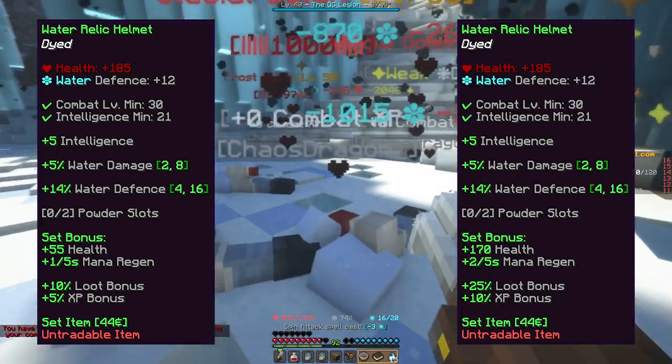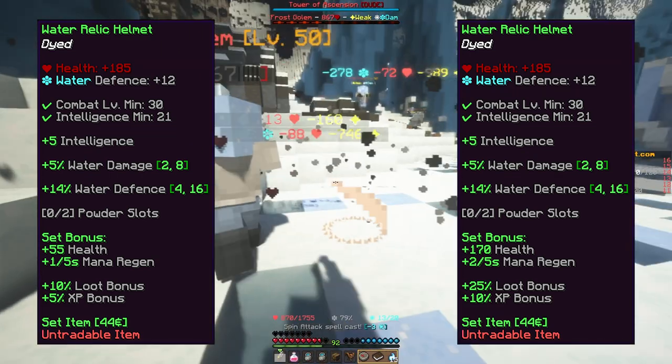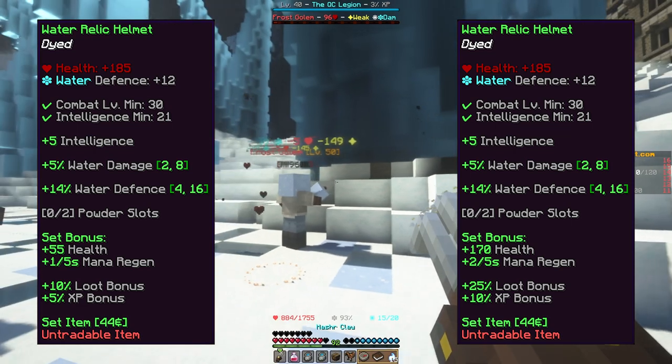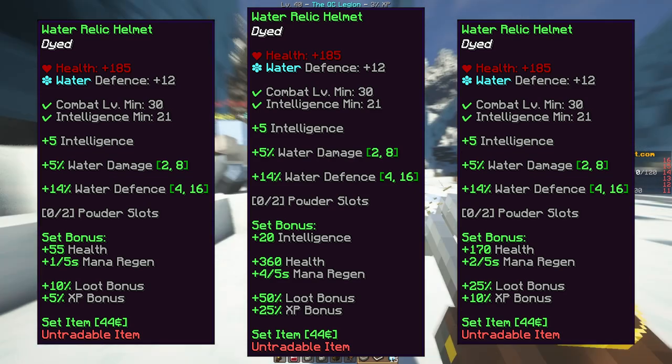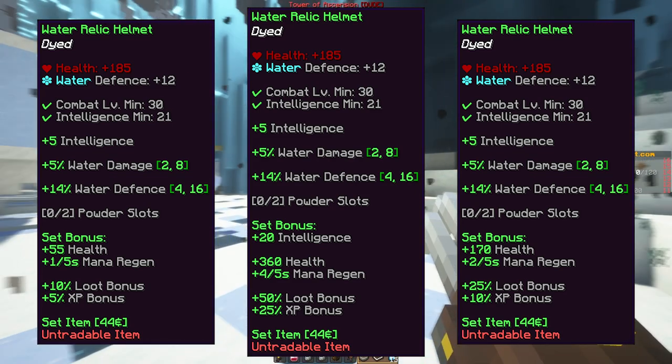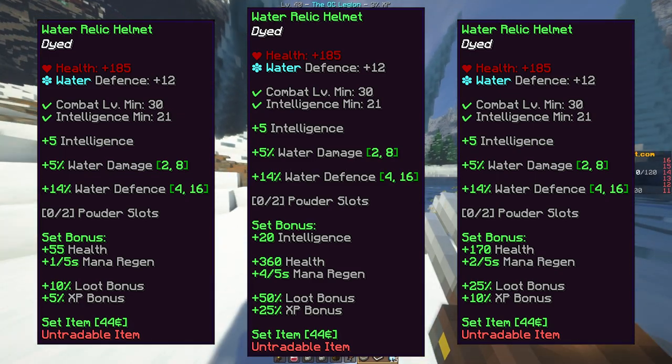If 3 pieces of the set are worn, a set bonus of +170 health, +2 mana regen, +25% loot bonus, and +10% XP bonus is applied. And if all 4 pieces of the set are worn, a set bonus of +20 intelligence, +360 health, +4 mana regen, +50% loot bonus, and +25% XP bonus is applied.